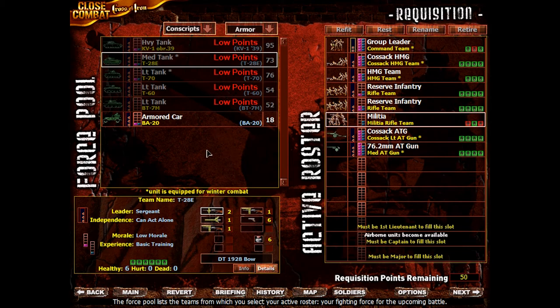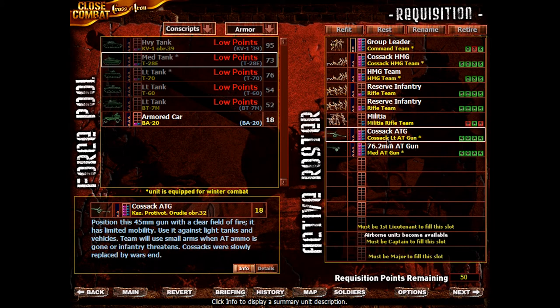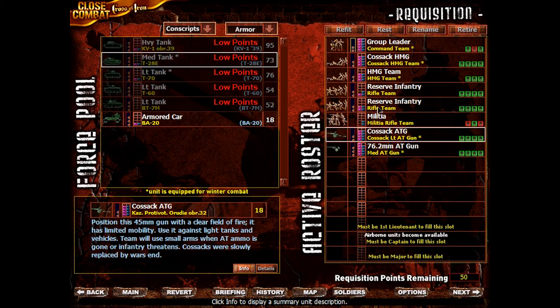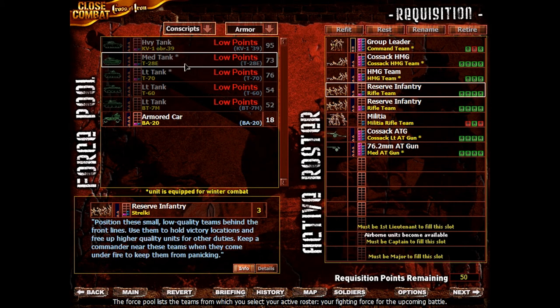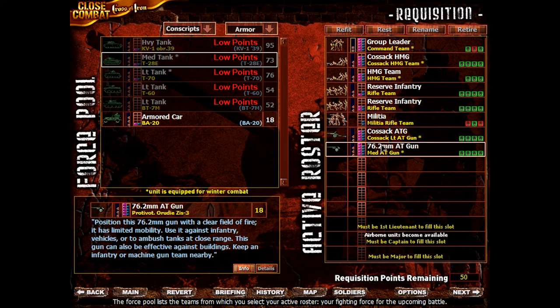And then go for a truce. We don't have a mobile strike force that's too good. We could trade in our anti-tank guns, but I kind of want to keep them. Okay, if we do some math here — a T-28 would need another 23 points. How much could we get? 36, so we could be at 86. Then we'd need another 9.